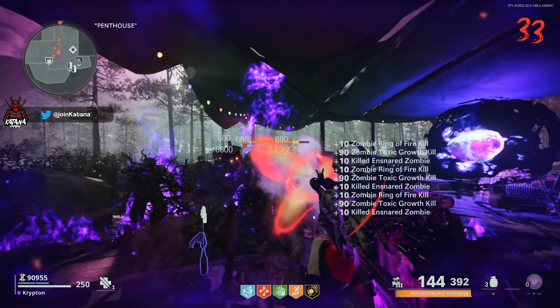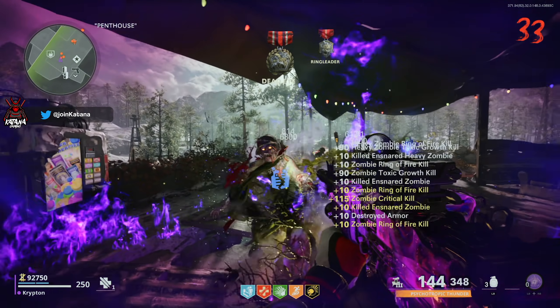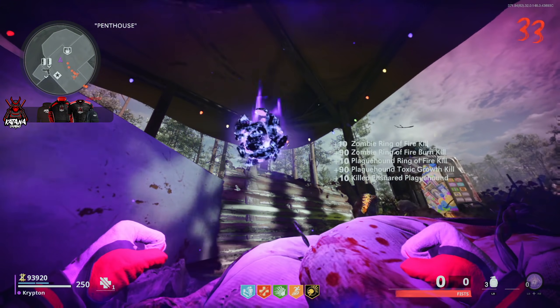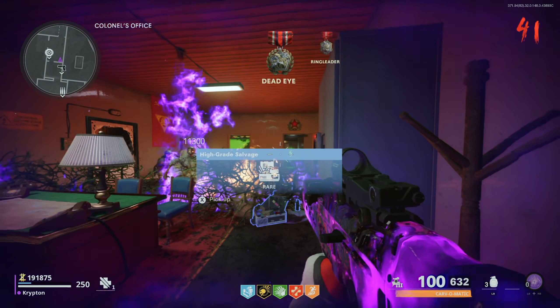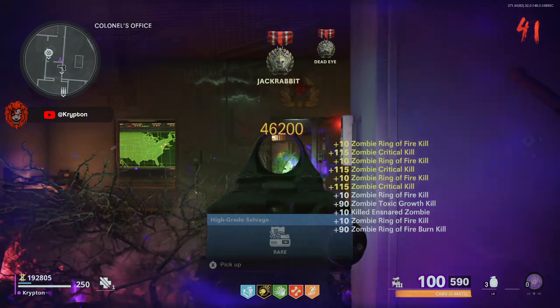Hey guys, welcome back to another video. My name is Krypton. In today's video I'll be showing you how you can use the infinite toxic growth glitch along with ring of fire in order to level up your weapons and get weapon camos easily on both Die Machine and Firebase Z. I'll be showing you how to set it up on Firebase Z using the colonel's office and on Die Machine using the top penthouse.